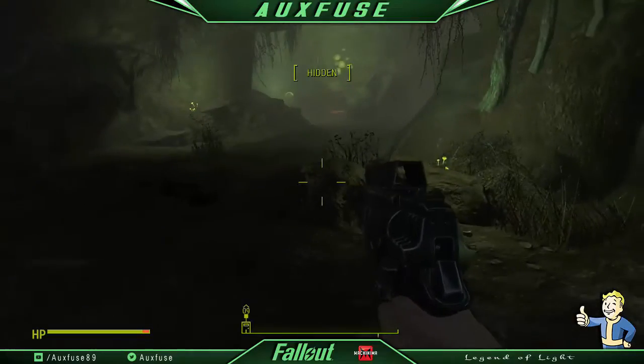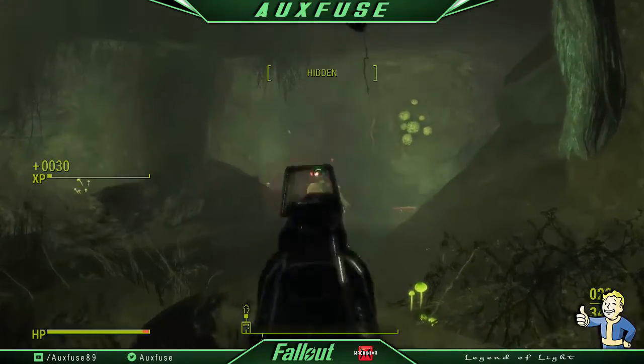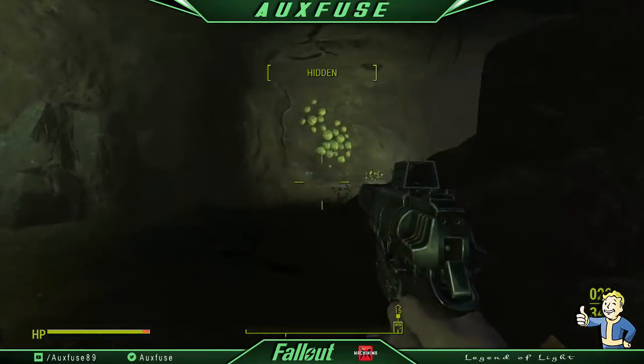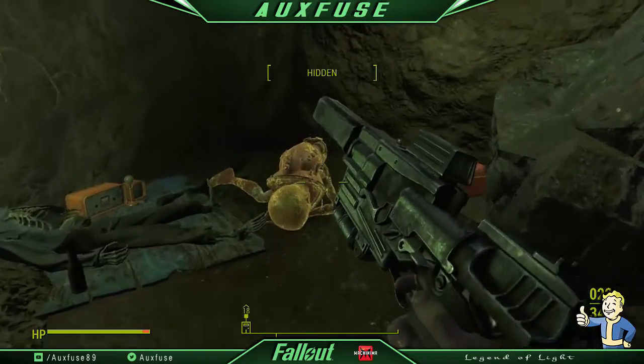Maybe he was the only crew member — I'm not sure — but he is super easy to take out, even with a sneak attack or even if you just battered him with a baseball bat. He is super easy, but he drops one of the best weapons in the entire game, especially for a pistol build.